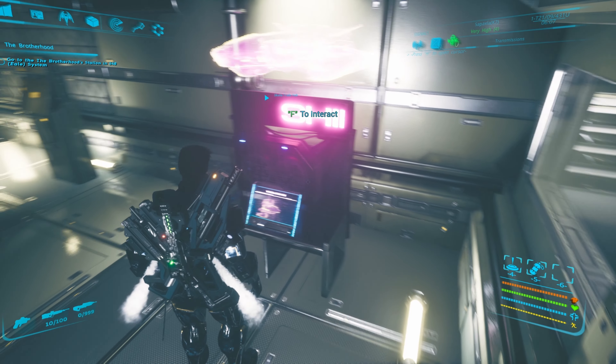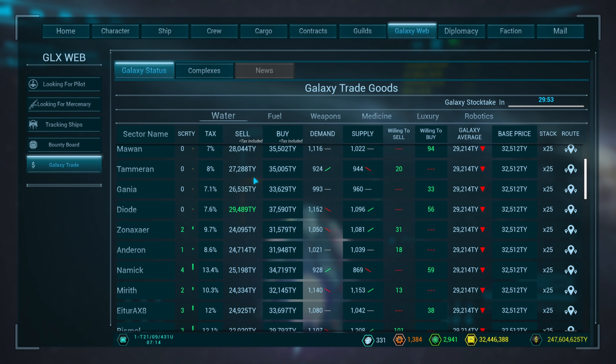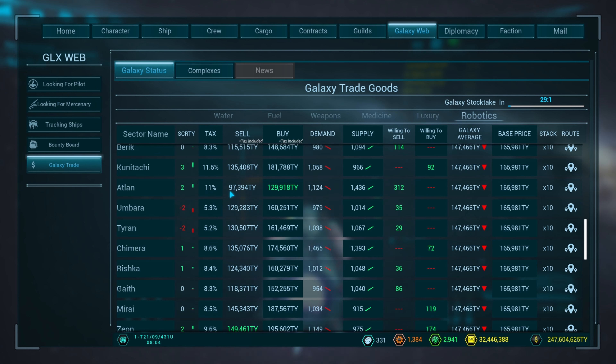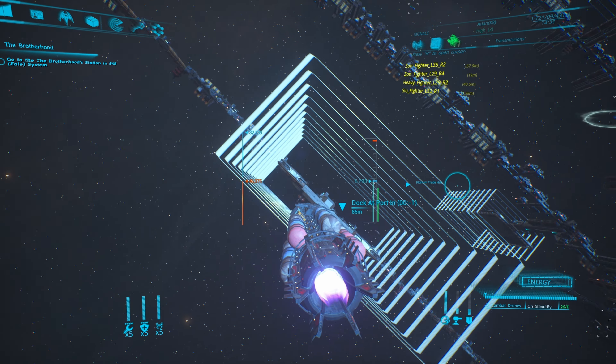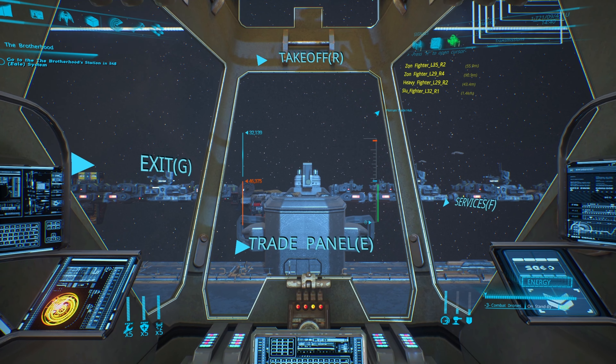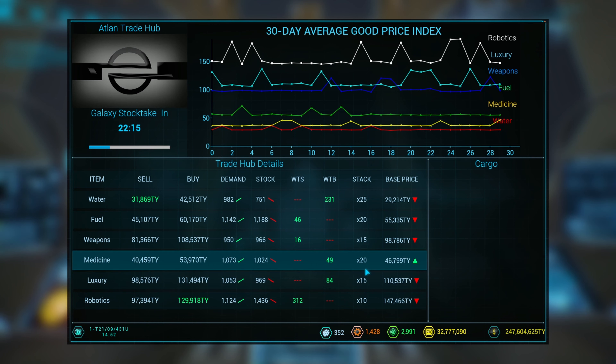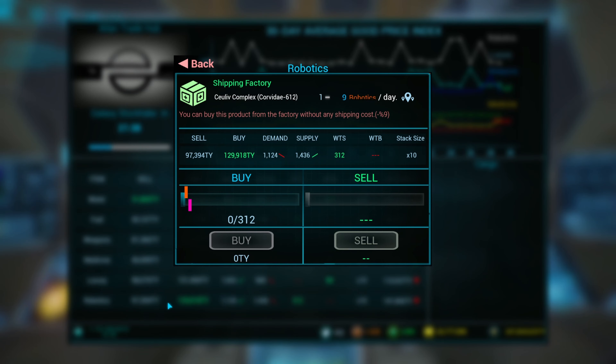First off, we're going to do the Little Hauler. We've got 29 minutes before the reset, so we're just going to see if we can find a really good trade. We're going to start with robotics from Atlant. We've landed at Atlant — we have 247 million 600,000 credits — and we're going to buy 20 units of robotics using roughly 2 million.